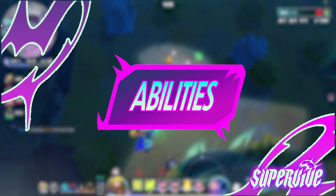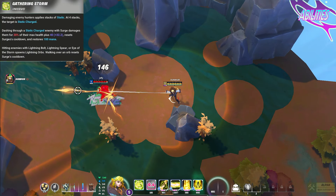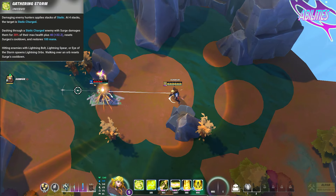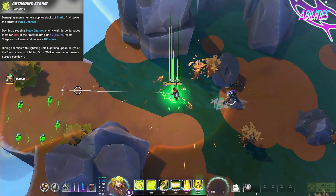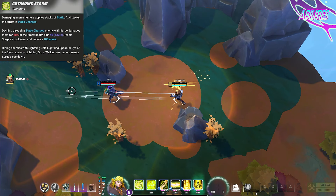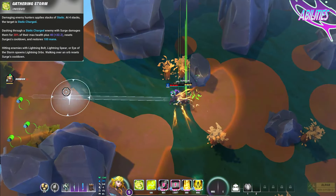Let's begin with Joule's abilities. First, Joule has a two-part passive ability. The first part causes her to apply stacks of static to enemies by damaging them, with four stacks of static making the enemy fully static charged. These stacks can then be exploded for massive damage by dashing through them with Joule's movement ability. The second part of Joule's passive causes enemies to drop lightning orbs when hit by some of her abilities. Joule can then pass over the lightning orbs to get a free reset on her dash.